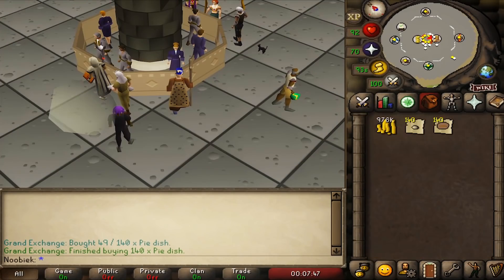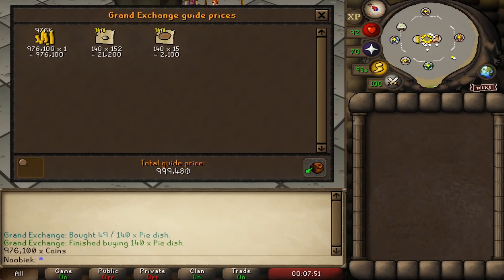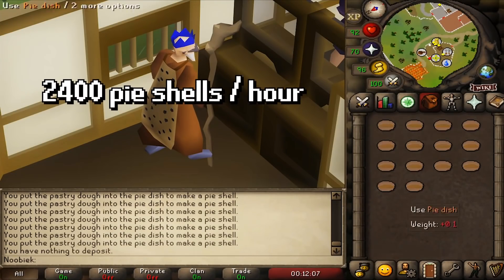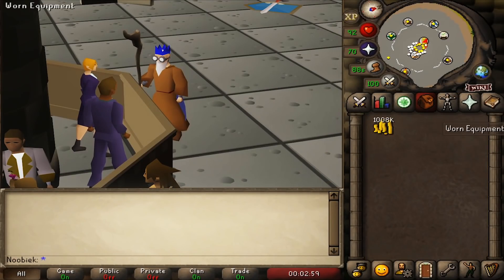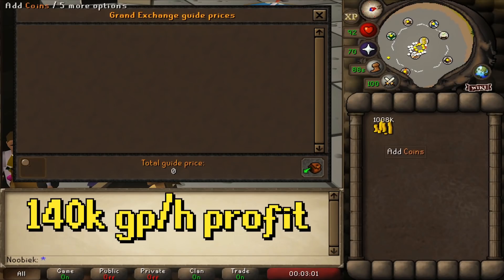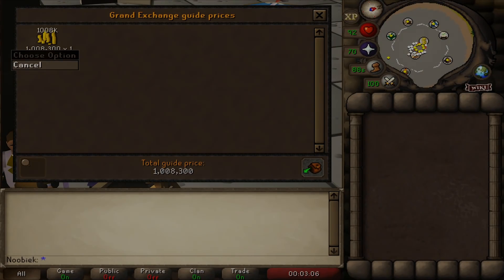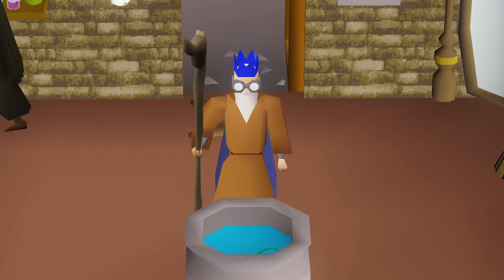Making pie shells requires pastry dough and a pie dish, with no skill requirements. This method is less intense as you can make 14 per inventory rather than the usual 9. You can expect to make around 2,400 pie shells per hour. At the time of recording, the prices meant a profit of over 140,000 GP per hour, and it could be much more if the margin is bigger.